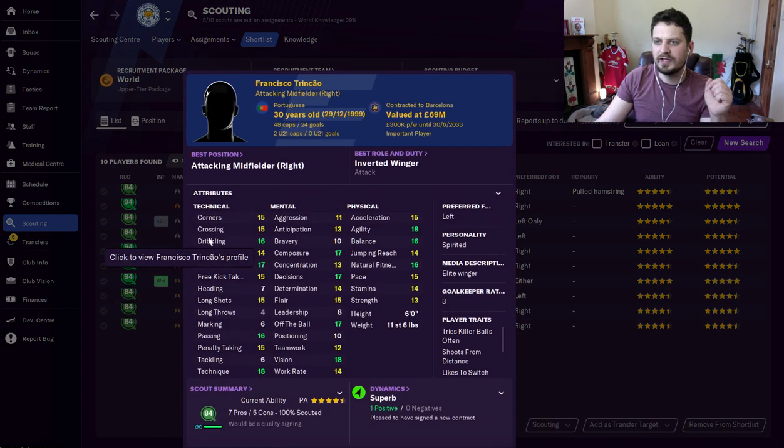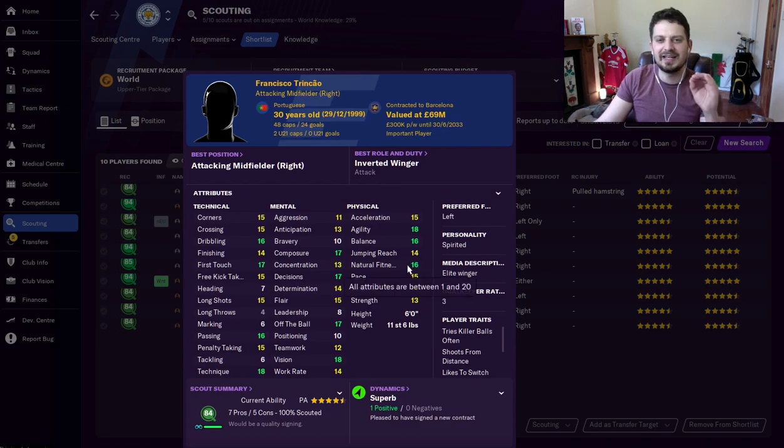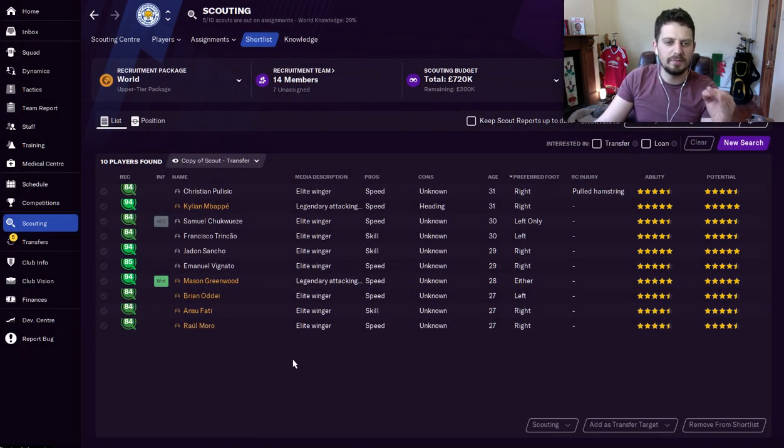Francisco Trinchao is next. £55 million this guy is going to cost you, and he is one of the best prospects in the game, bar none. Left-footed, plays on the right, but can play anywhere. Passing, technique, off the ball — vision is 18, so passing and vision, he can play in the middle for you. Composure, decisions, agility, balance, natural fitness. This guy is insane, and for £44 million, who wouldn't want a piece of that?